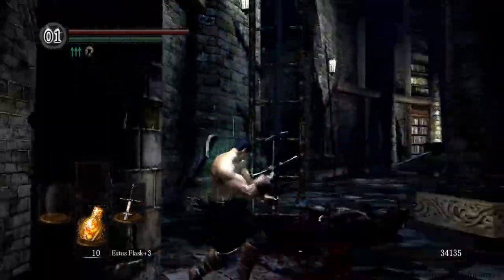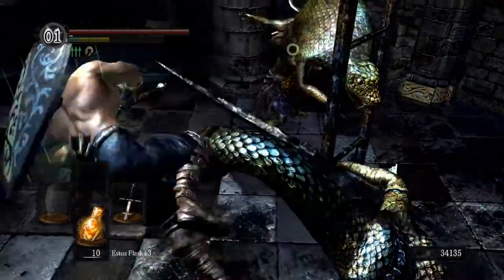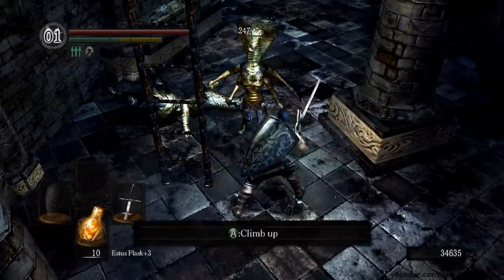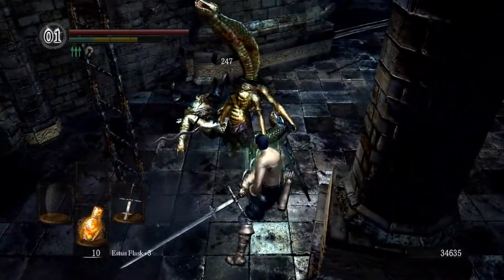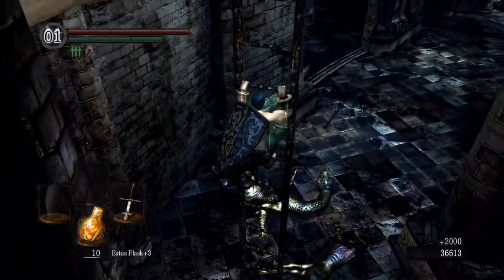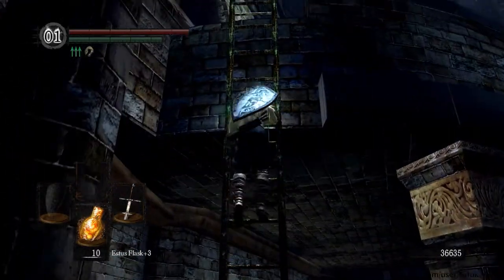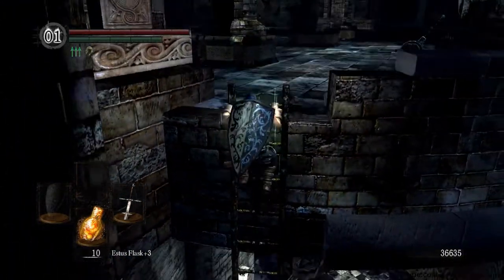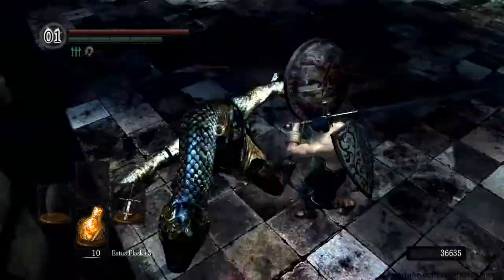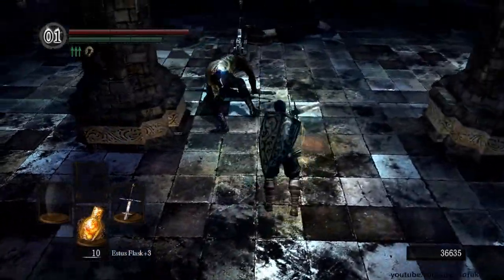We want to hide and you can backstab the first one. The sorcerer snake lady will sometimes come down also. Sometimes only the sword-wielding guy will come down, in which case you should climb up the ladder, run for the sorcerer or mage, and kill her before dealing with the other sword-wielding snake man - or man serpent as they are properly called.